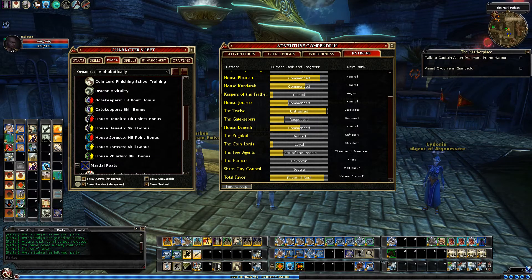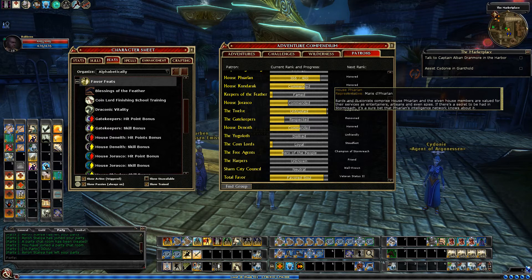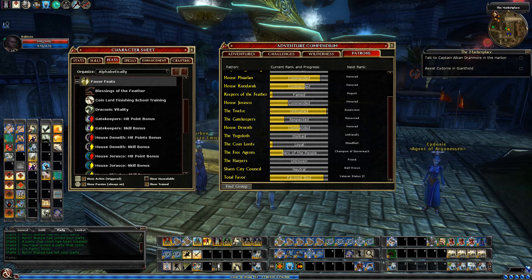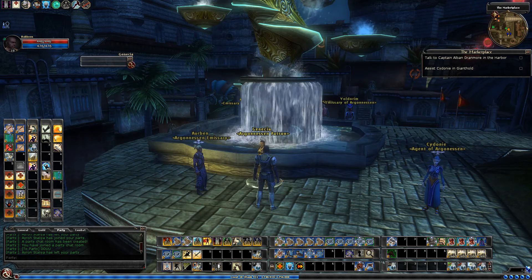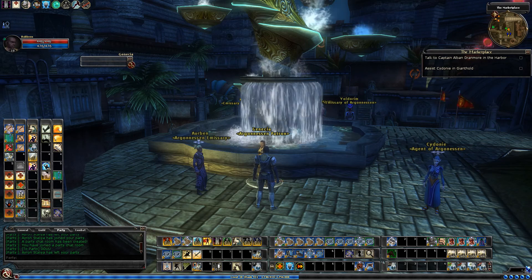In total we're getting 25 hit points from favor. 25 hit points is a smaller percentage now, but it still adds up. You want to make sure you check this and check your email to make sure you don't miss taking those favor rewards. Happy to have those 10 hit points from Agents of Argoness favor.